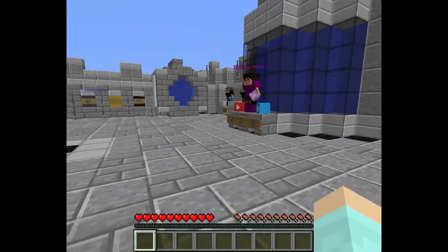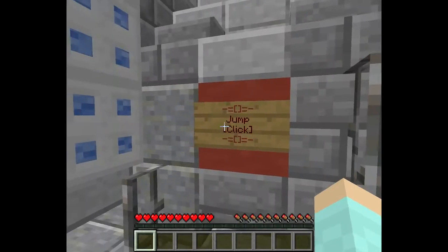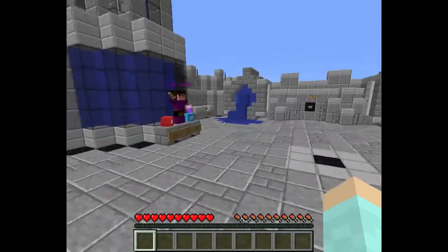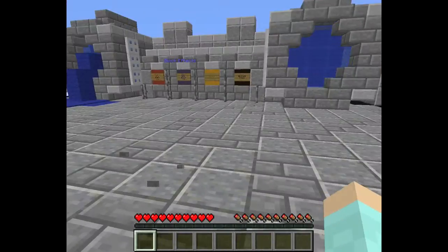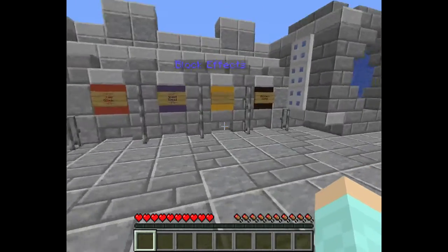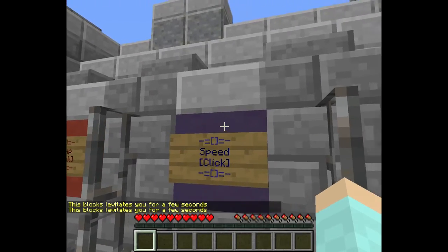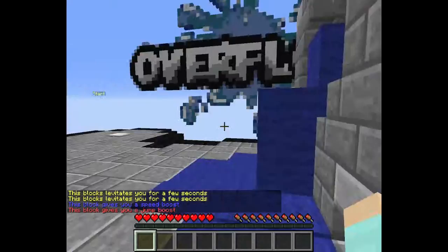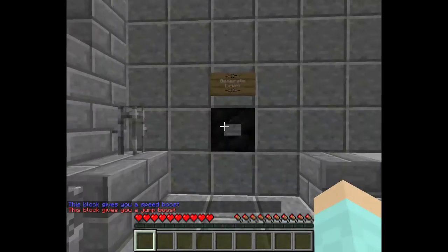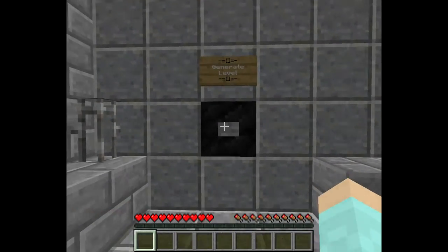I don't understand how to turn off auto jump. Looking at block effects: speed click, jump click, levitation click, blindness click — we're not clicking the black ones. Block effects: levitation makes the block rotate you for a few seconds, speed gives you a speed boost, and blindness explains itself. Okay, generate level — yes, let's generate the level.